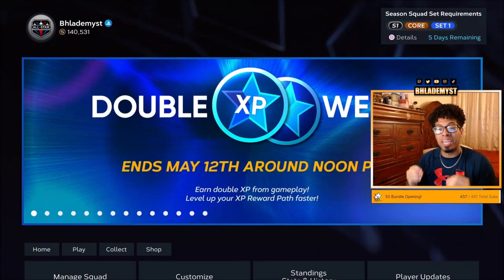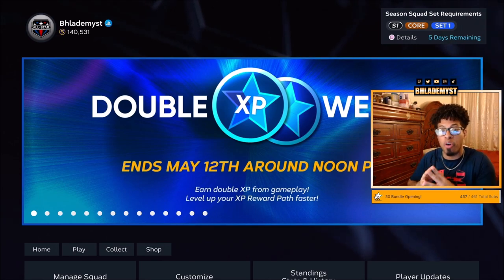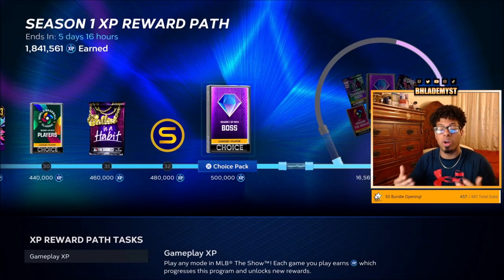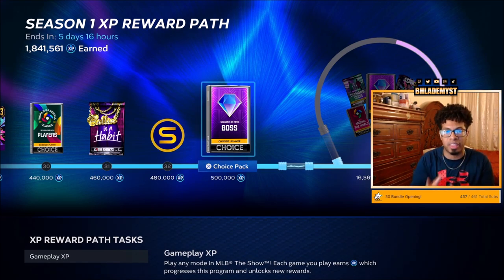Double XP week is ending May 12th at around 3 p.m. Eastern, and May 12th is also the day that Season 2 is dropping at 3 p.m. Eastern. You have yet to finish the Season 1 XP reward path, let alone spin the wheel, and you want to get to that point — so I have the fastest method for you.